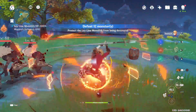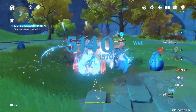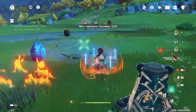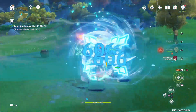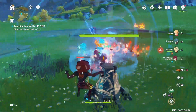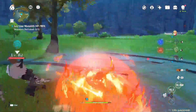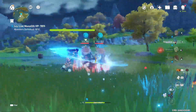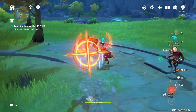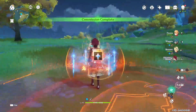Now before getting into weapons, Thoma's biggest weakness is his energy generation. His burst costs 80 energy and he doesn't do a very good job at batterying himself, especially pre-C4 since his skill has a long cooldown and only generates a small number of particles. So you want to aim for upwards of 200% energy recharge on him, or even more if you don't have his C4. Being able to use his burst off cooldown is super important, as without it you lose most of his shield's uptime.